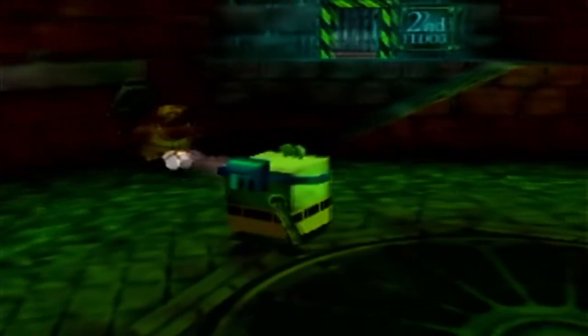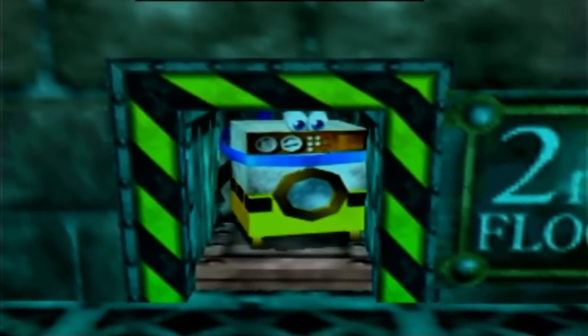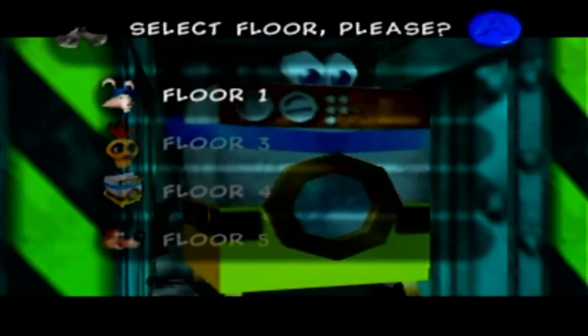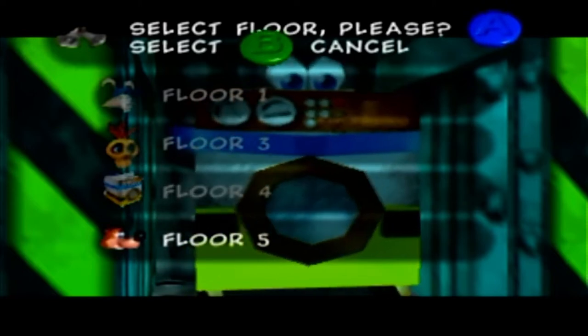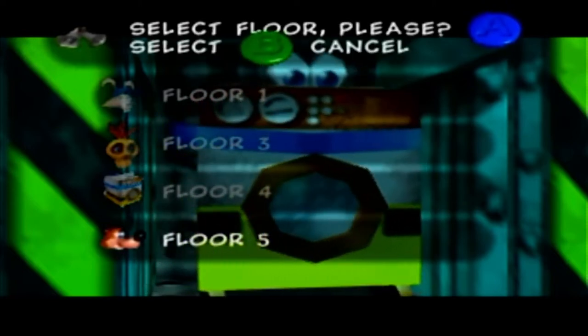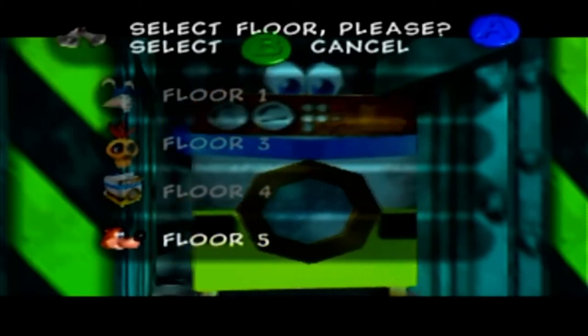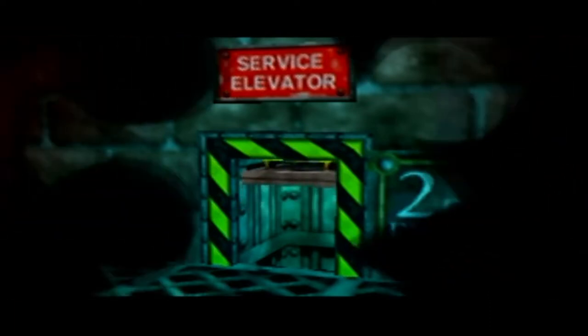However, there are several things that the washing machine can do that Banjo and Kazooie cannot. The biggest one being it can utilize the service elevator here. The service elevator can only be used by mechanical personnel, so if we press B while in here — select floor, please — we can go to floor 1, floor 3, floor 4, or floor 5! Yes, there are actually 5 floors here, not just 4. Let's go to floor 5 first.